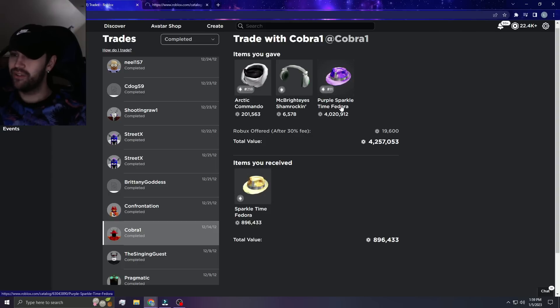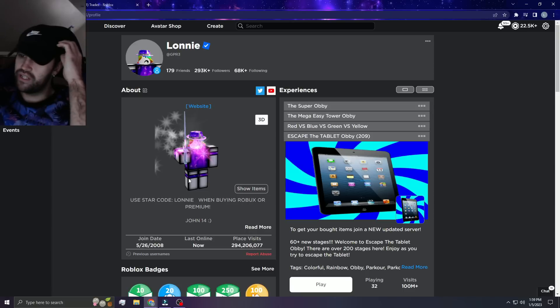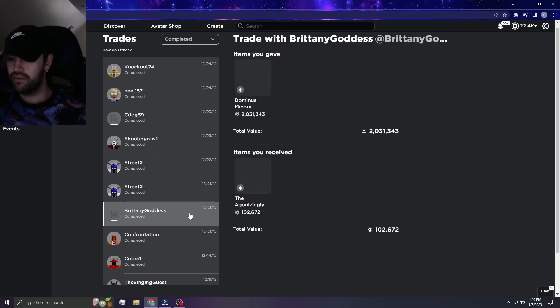Because now if we look at these prices, Sparkle Time has a wrap of 890k, Purple Sparkle of course is 4 million, and they go for a little bit more than that overall. It's just crazy. I don't know which trades are good and which ones are bad — they have Doom Bucket for Wind Force.